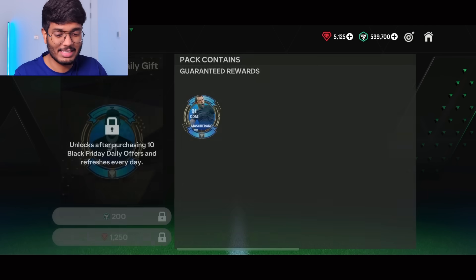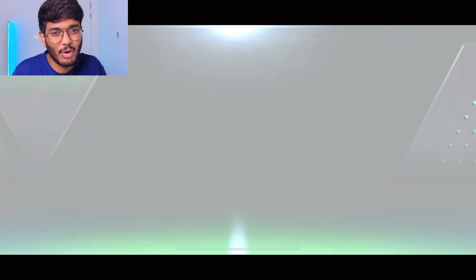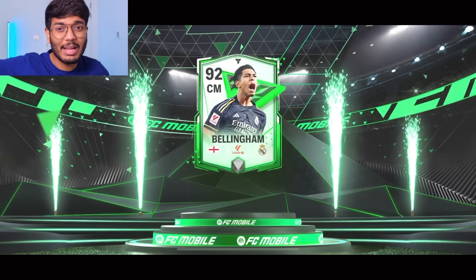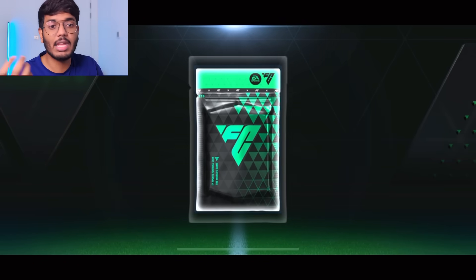Now we have the Black Friday box — this is a very interesting pack. You can see all the stuff you can pack from it, but each item on the right side can only be packed once. We better pack the 92 to 95 so we don't have to keep opening. Here we go — walkout, England. Please be Jude Bellingham... oh my god, that's freaking Jude Bellingham! 92 to 95-rated card, going for 25.6 million coins!